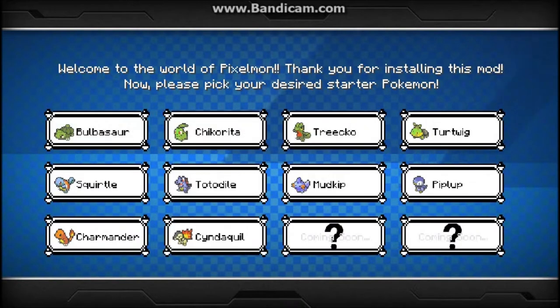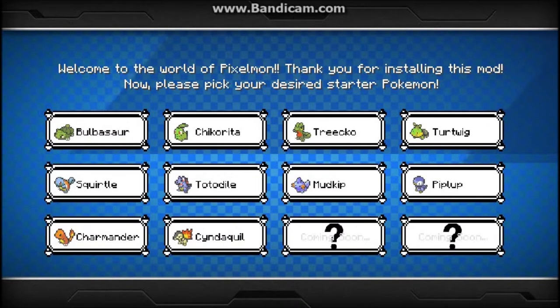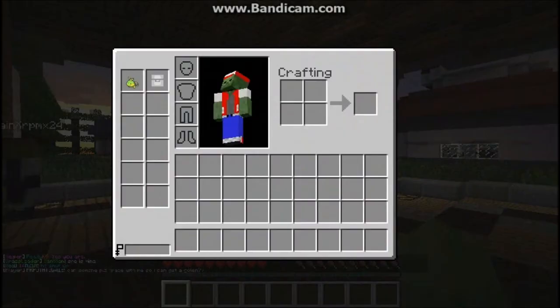Now that we have the full version of the mod, we can choose this. So it's kind of like a new start. Earlier was just kind of getting used to it. We chose Charmander last time, but since we have Turtwig, I kind of want to go with him because he's like my favorite starter ever. So let's do it.